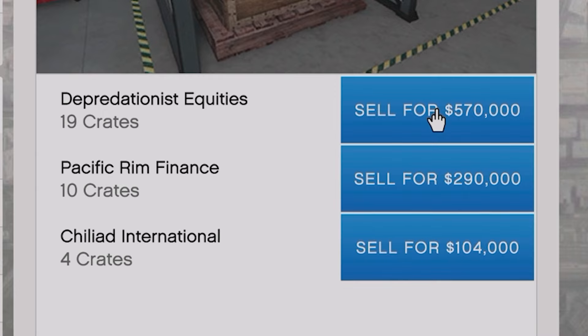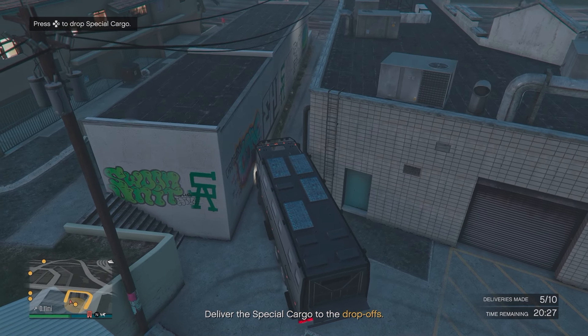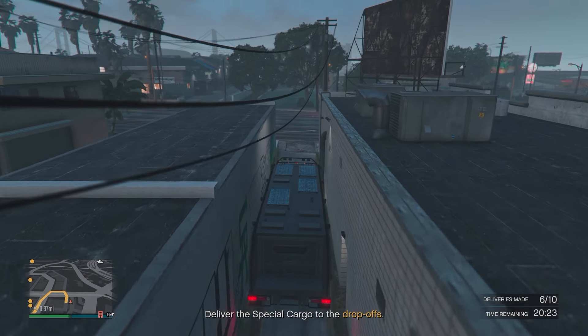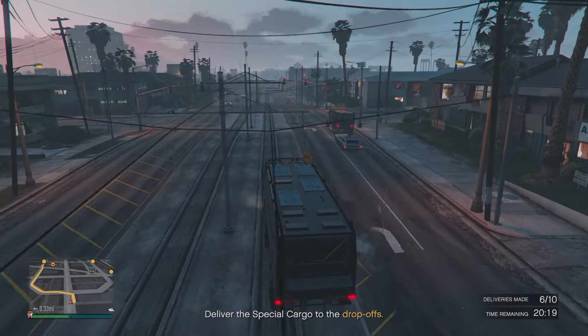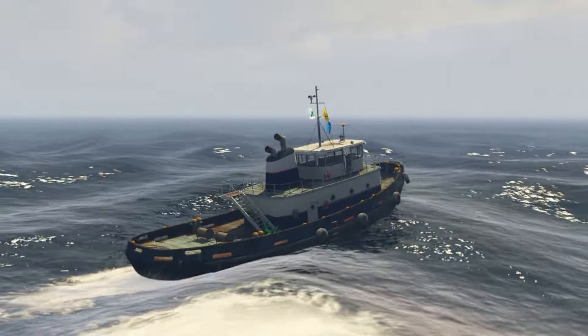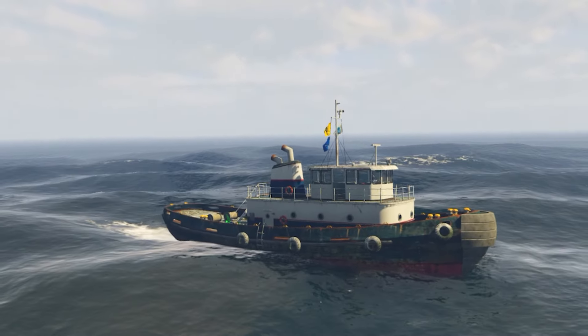When it comes to selling the cargo itself, I would fill up each warehouse until it has nine crates and then do a sell mission. This is pretty much a guarantee to give you one vehicle and will be the most efficient way. A good thing about this business is you can sell the crates in an invite-only lobby, which is great as it means you won't be getting griefed. However, I would recommend selling in a public lobby as it will pay a higher bonus per player in the lobby, so maybe find one with 20 players or more.